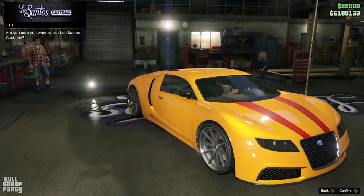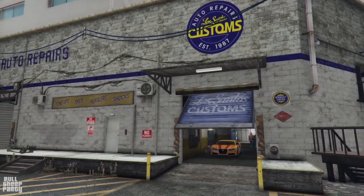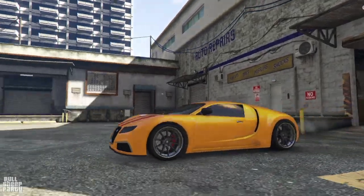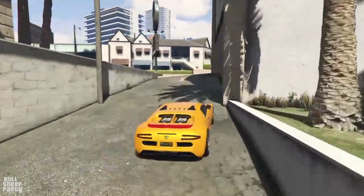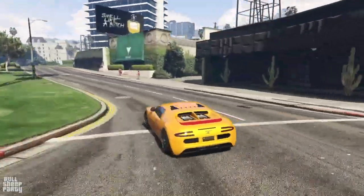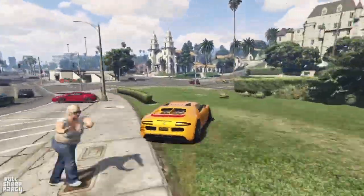Our journey at Los Santos Customs has come to an end, so let's get out of here and see what we did in the sunlight. Here it is — our yellow Adder, and I really like how this one turned out. The only negative thing I can say about the exterior is that the spoiler doesn't move, but we've talked about the customization at nauseam. Now let's talk about the performance of this vehicle, or rather how it changed post Los Santos Customs.